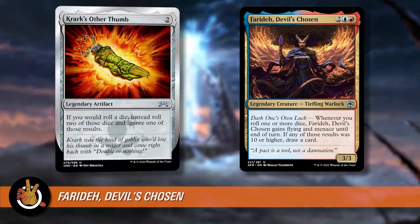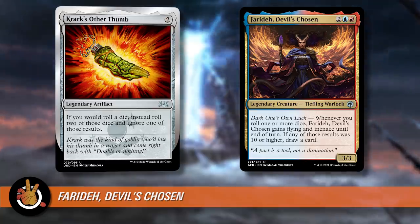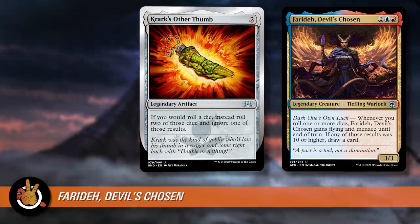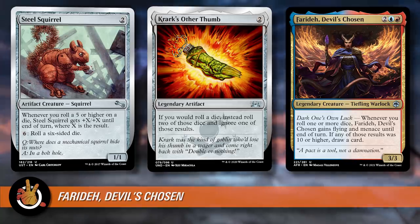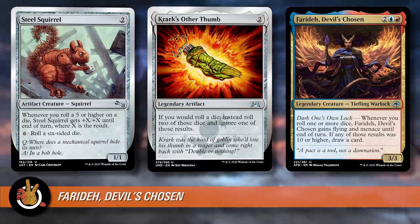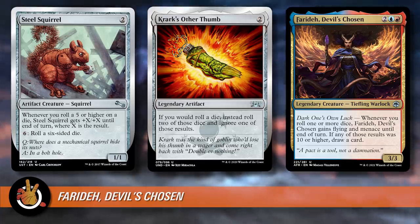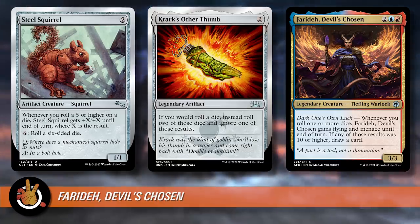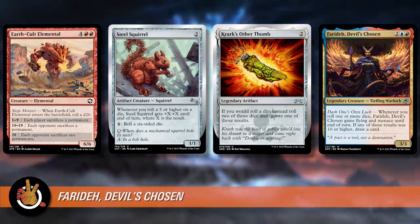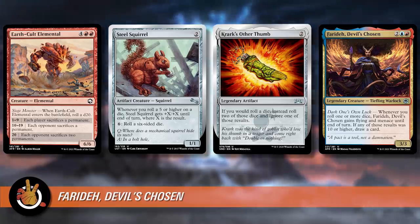There are two cards from Unstable that synergize particularly well with rolling a D20. One is Thumb's Other Thumb — even though it doesn't synergize with rolling a D20 itself, it has you rolling two dice instead of one, so you're more likely to get above 10 on your AFR cards and more likely to trigger your commander. There is one sneaky card that does synergize with rolling a D20 — Steel Squirrel. It's a two-mana 1/1 artifact creature squirrel: whenever you roll a five or higher on a die, Steel Squirrel gets plus X plus X until end of turn where X is the result. So if you roll Earth Cult Elemental and roll a D20, this thing can become a 21-power creature. With multiple rolls it can have 30 power.